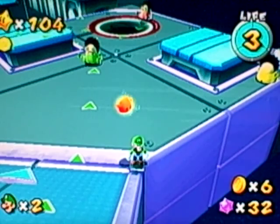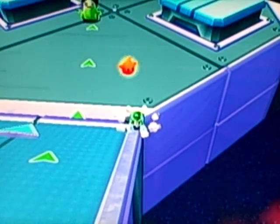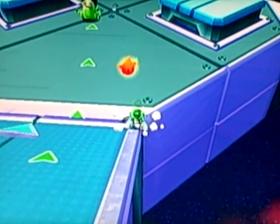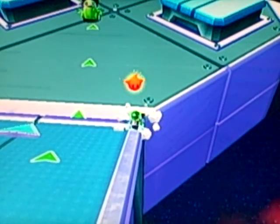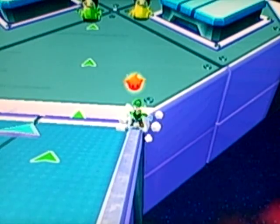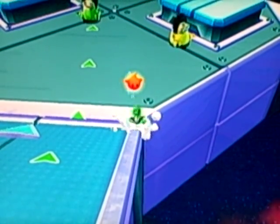I think it's World 4, and you just get in this corner, and look. I don't think I really need to explain what it looks like Luigi's doing right now, right? You can leave in the comments what you think Luigi's doing to that ground right now. Strange glitch.